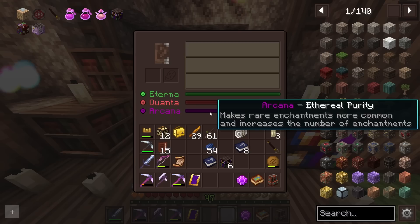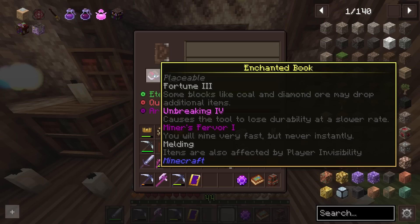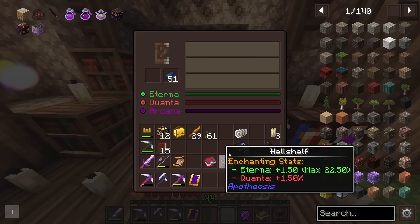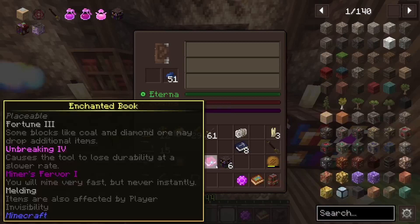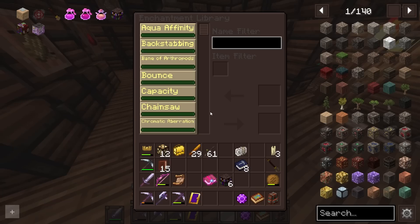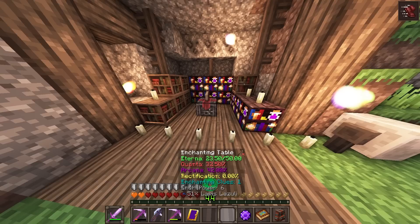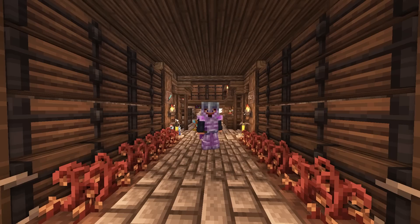Let's test one out — the Tome of Miners. I put it in here and it gives us Fortune 3, Unbreaking, and Miner's Favor all in one. So we can do multiple things as if it's like enchanting a tool directly. This book can just be stored. Instead of getting curses implied onto your weapons, it's probably best to do it this way — store those enchants and avoid the chance of getting curses from that high Quanta.